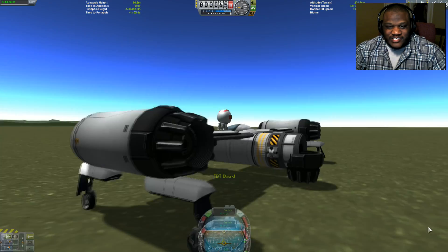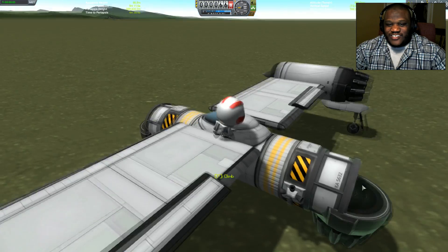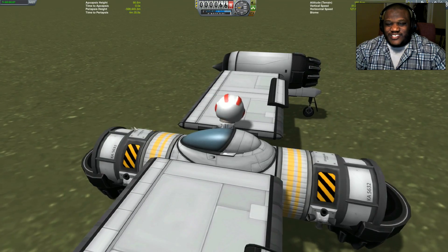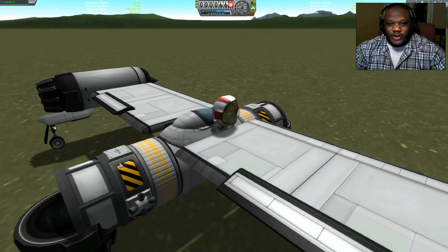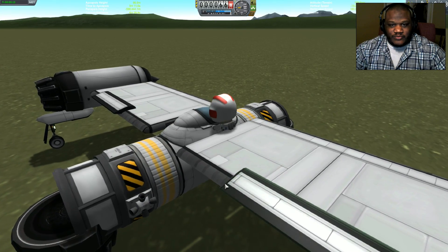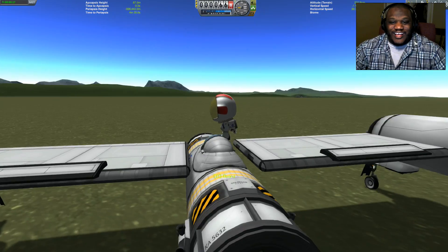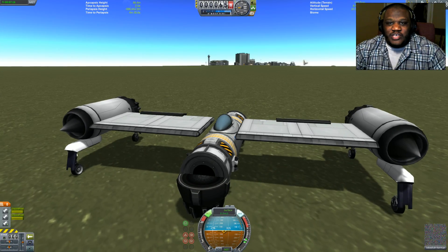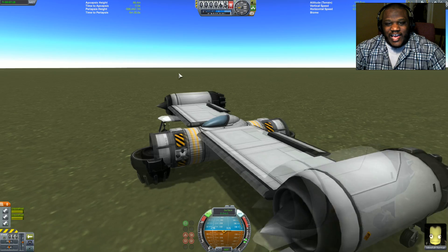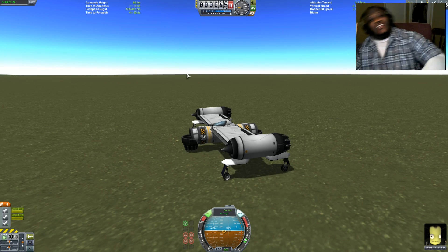Jeb, are you able to step out? You are able to step out! That is awesome, so much awesome. Uh-oh — Jeb, are you stuck? Go ahead and board. Whoa, I'm clicking the wrong button — that would help if I clicked B to board. I think that changed, did it? Nonetheless — yeah, let me know.